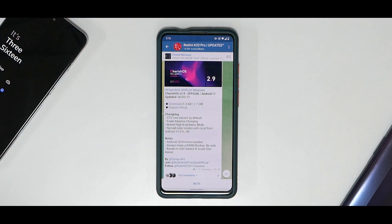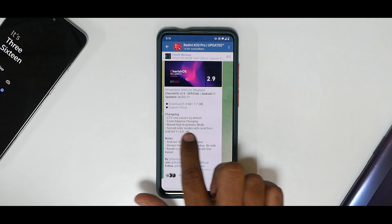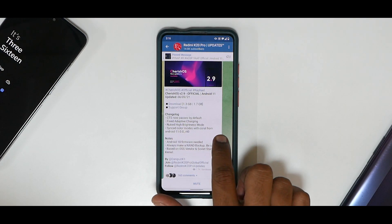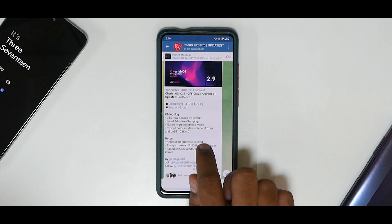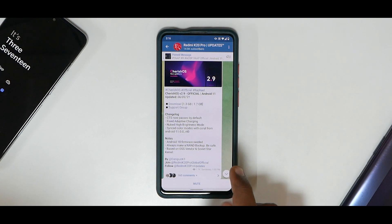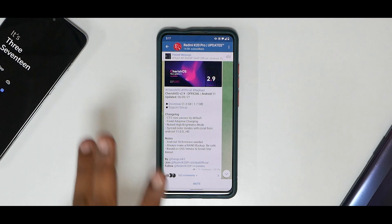Cherish OS version 2.9 official, based on Android 11 for the Redmi K20 Pro. The changelog says CTS now passes by default — good for banking applications — fixed adaptive charging, nuked high brightness mode, synced color modes with Coral from Android 11. For flashing, Android 10 firmware is needed; always make a NAND backup. It's based on OSS vendor and Soviet Star kernel. The moment you hear Soviet Star kernel, you know this is going to be a good performer.